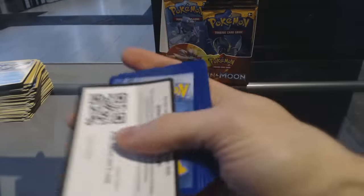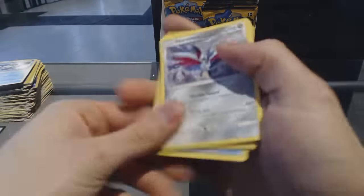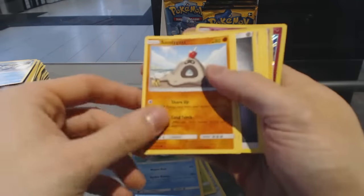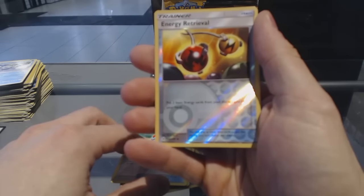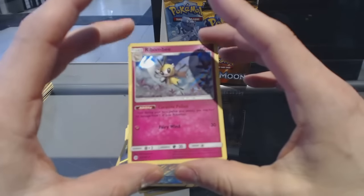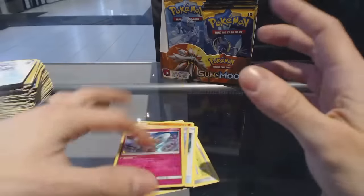Pack thirteen: Skarmory, Morlul, Poliwag, Sandy Gast, Eevee, Energy, Lily, Boldore, Great Ball, Reverse Holo Energy Retrieval, and a Holo Rabambi. Rabambi holo.